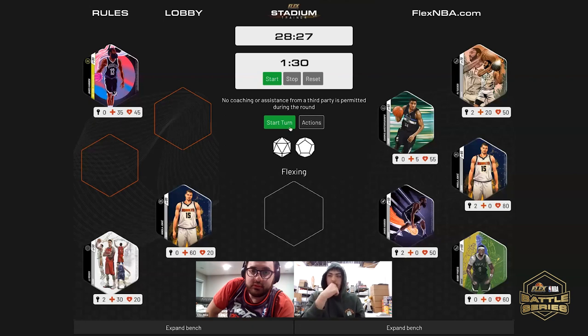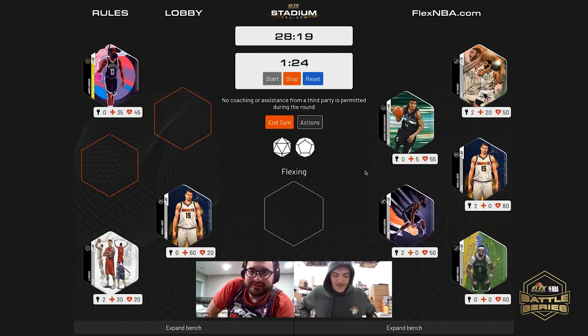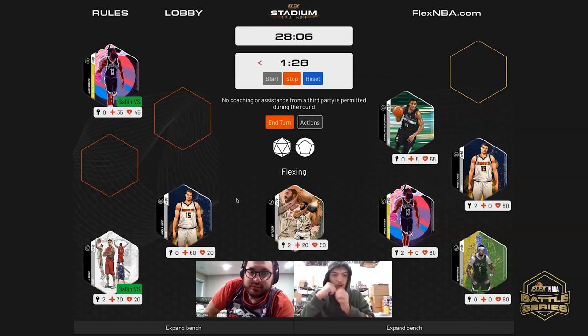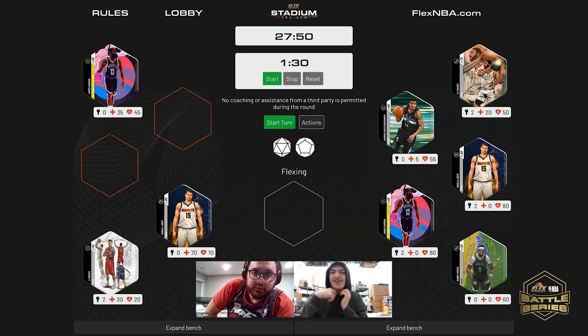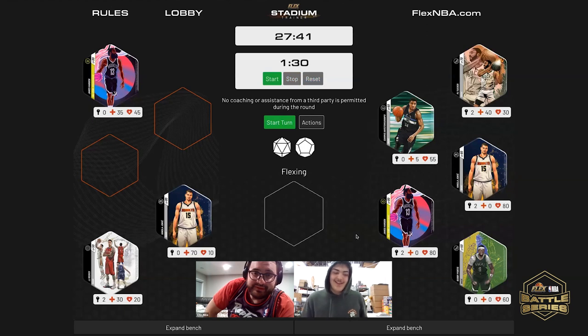An upgrade — finally an upgrade. Would you like to upgrade big boy Harden? Harden moves to All-Star. Who would you like to flex with? PJ Tucker. Defend with Jokic — which tier? Tier two. We'll apply the damage. Exercise your option? Yeah — PJ is a monster. He is back to 30 for the third time this match.